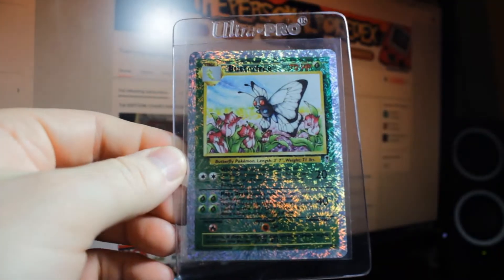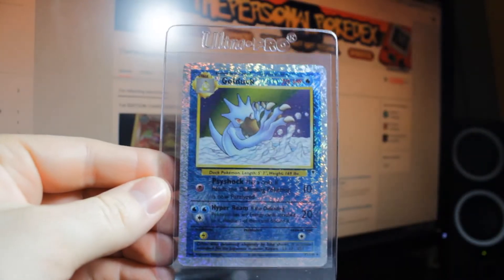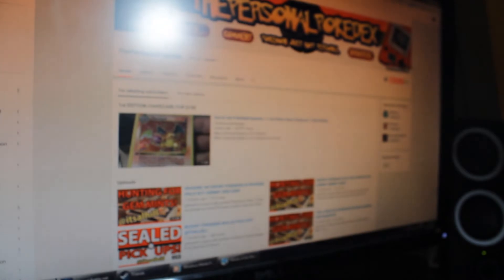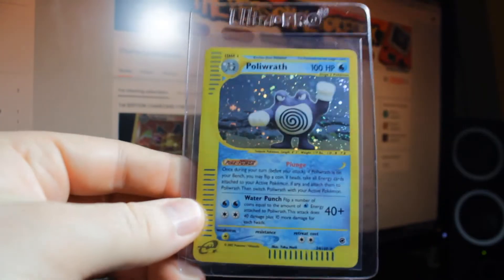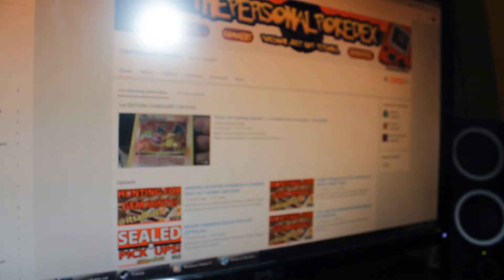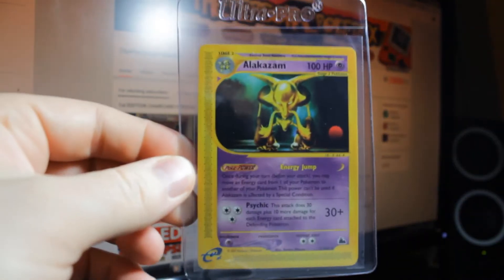Machamp, Butterfree, Golduck, Drowsy, Machop, Scoopup, Mewtwo Reverse from Expedition, Holyrath Holographic — love those Holos — Rapidash, Venusaur Reverse, Alakazam which is not holo, just a regular rare — two of those.